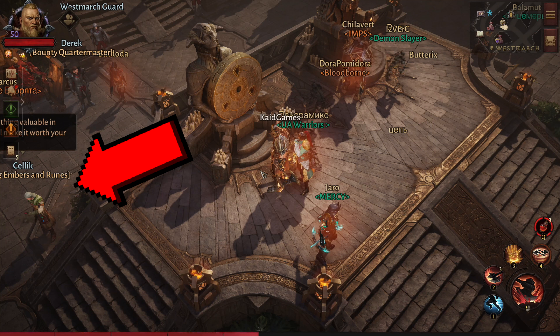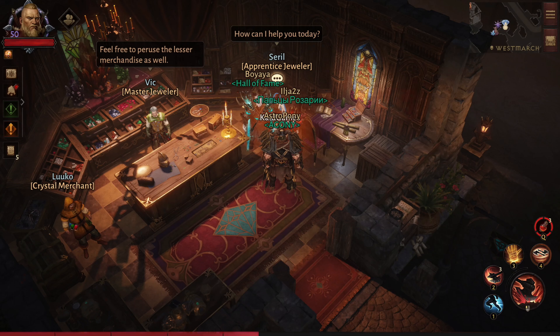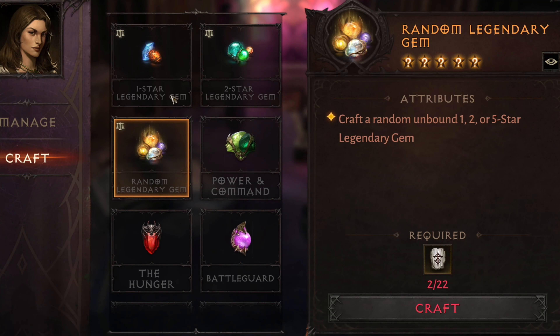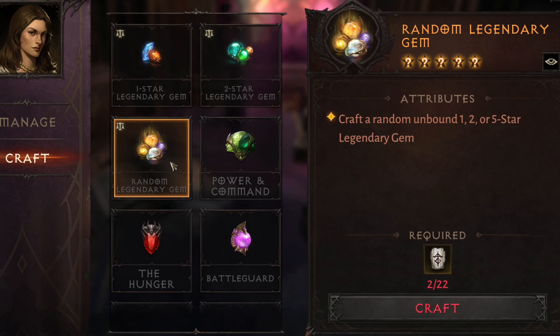After that, go to the rune store and buy runes to craft legendary gems. For your crafting session you want to buy 22 runes, which costs 396 fading embers, so basically you can craft every 7 to 8 days. Once you have more than 22 fading ember runes, go to the jeweler. Click on the serial — the apprentice jeweler — then select craft. Here you can craft 1-star, 2-star, and random legendary gems which can be up to 5 stars.